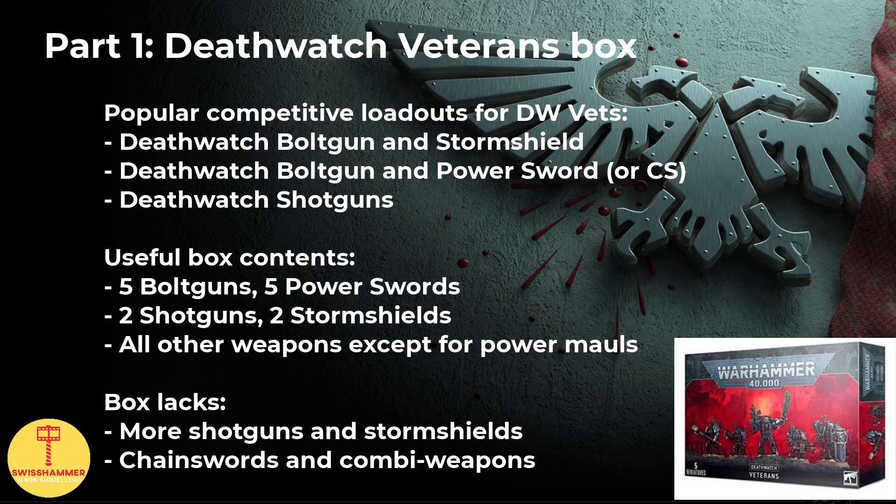Some of the currently most popular Death Watch veterans loadouts are: Death Watch bolt gun and storm shield, Death Watch bolt gun and power sword or chainsword for budget, and Death Watch shotguns. Fortunately, this box has you covered with 5 bolt guns and 5 power swords. It also contains 2 shotguns and 2 storm shields, so that's a great starting point. But for the amount of bodies you get from a single box, it won't be enough by itself. The xenophase blade and the thunder hammers are also useful to have for other datasheets.